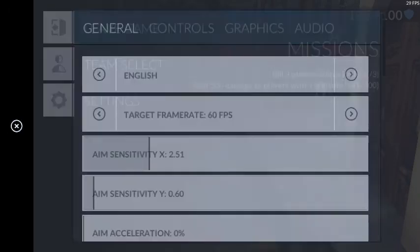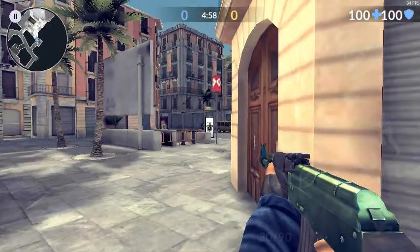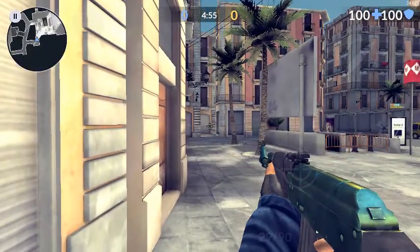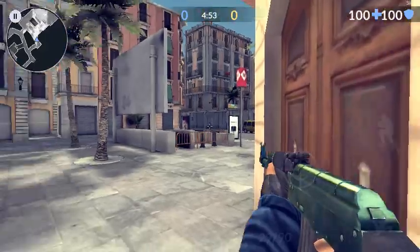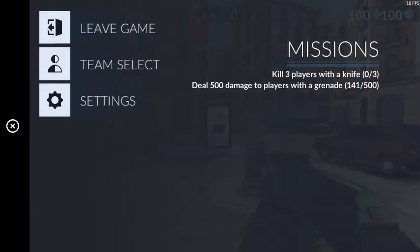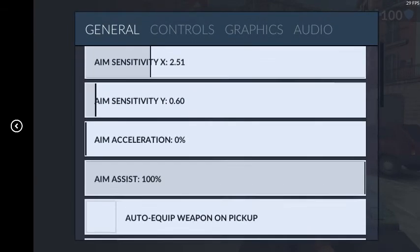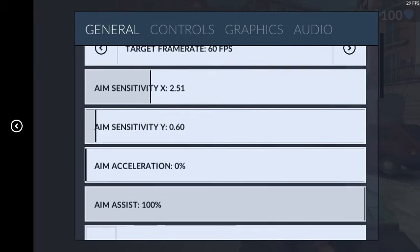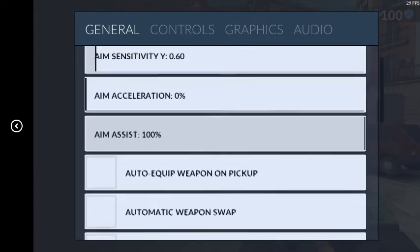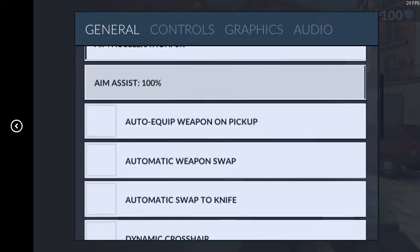Sensitivity Y is at 60. You don't want it too high because you need to get headshots — one headshot with the AK is an instant kill. It's also harder to aim when it's higher than 60. Aim acceleration is at 0, aim assist is at 100 of course. I played with it on zero before and didn't do that good, so that's why it's on 100.